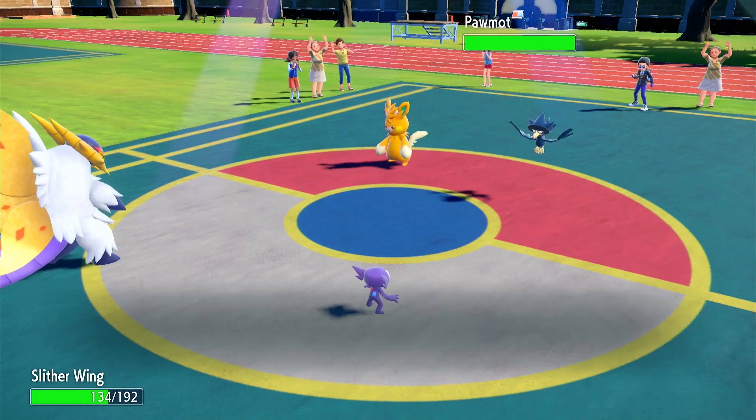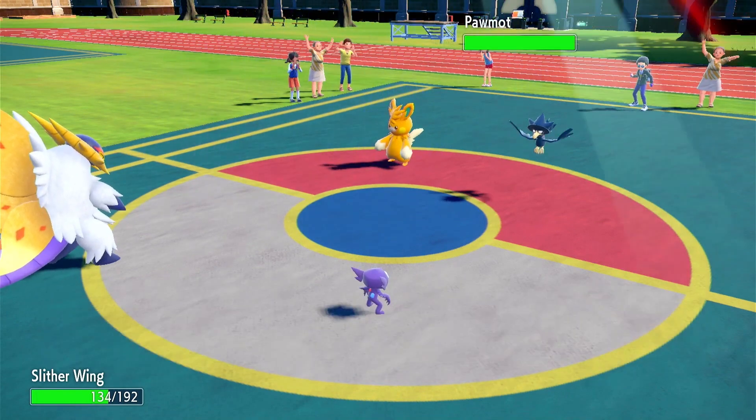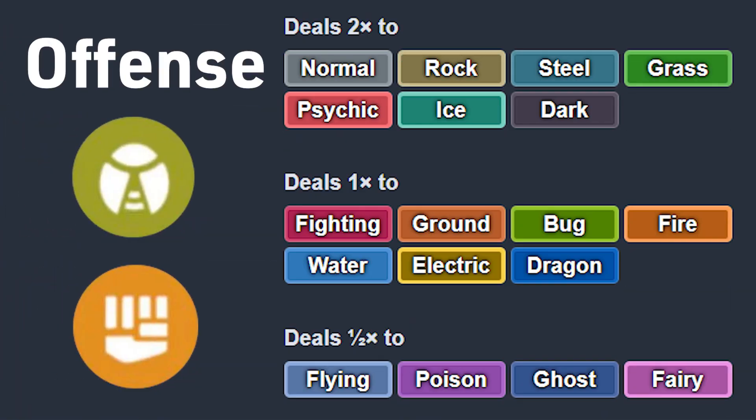Notice how I prioritize a coverage move as mandatory but set a second STAB move as optional. That's not normal, but Slitherwing has a very specific reason for that. Its STAB types are Bug and Fighting, which have pretty bad offensive synergy — it's the opposite of synergy, really. There are four types that resist both Fighting and Bug. If you want to hit Flying, Poison, Ghost, or Fairy, you need a coverage move.